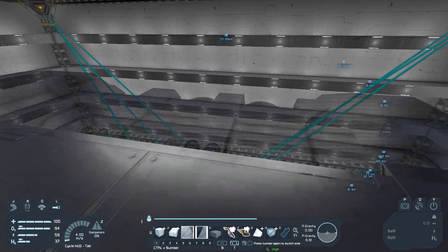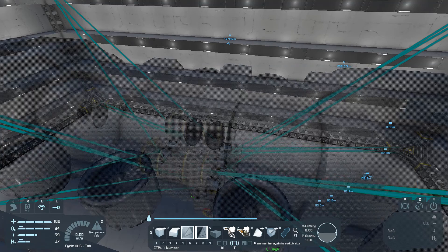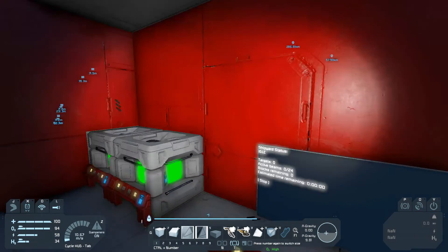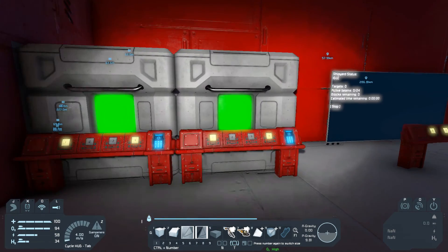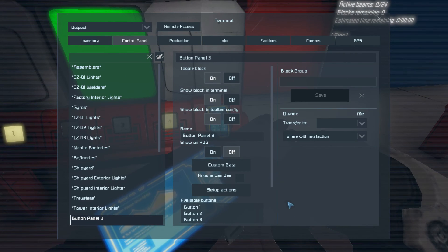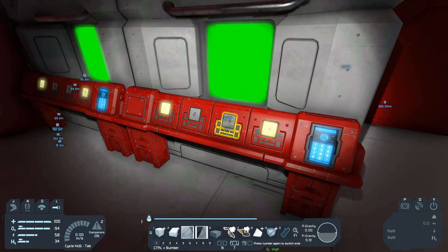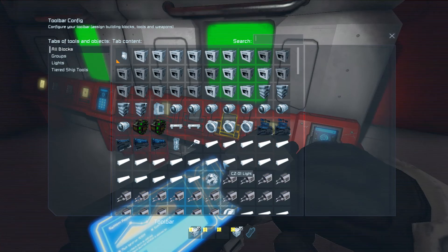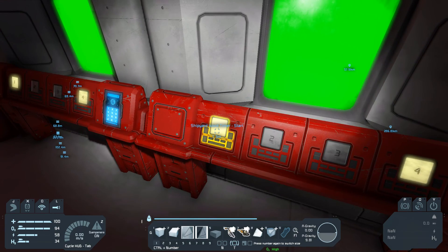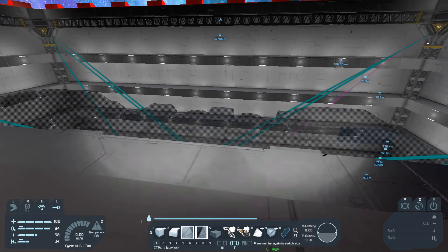And then we should have some beams whilst my computer tries to kill itself. So what it should do now is it should start building. Dev stopped — yeah, I thought this was going to happen. Which means I'm going to need to find the right button. This is button panel three, that's not helpful. How about shipyard weld — okay, we want that. So we want you to go start, and then it's just going to time on and off, meaning these things should now do their job.